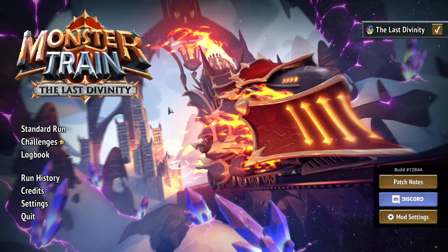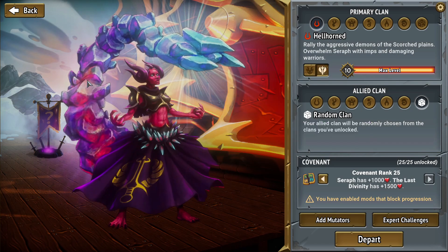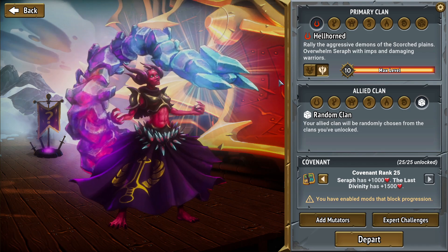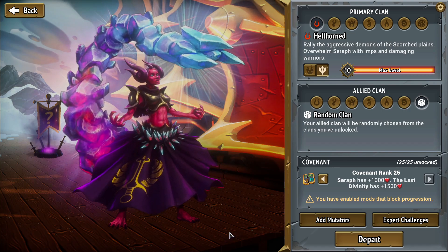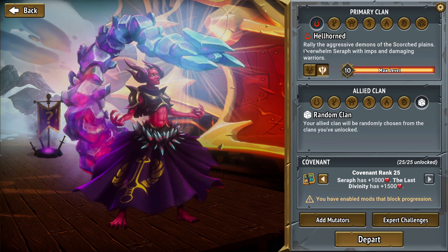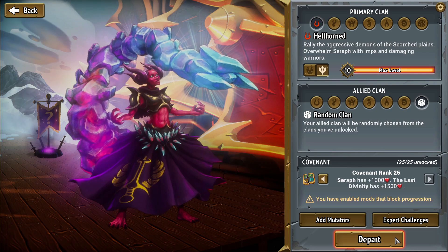Since we did Windleton, we are dialing it back to the Shardtail Queen now. There is a modded path I'll explain if we see it and it makes sense — I've tested it in the DLC but it feels like it's maybe not as strong as it needs to be. We'll see if it makes sense, or maybe I'll just play Imperialist and it'll be a much easier run. We have Exile, Hellhorned, random Covenant 25, no mutators — let's go.